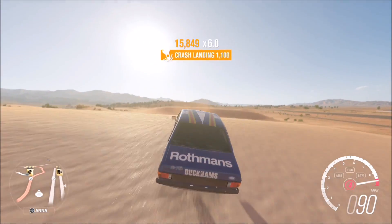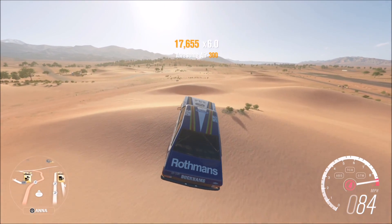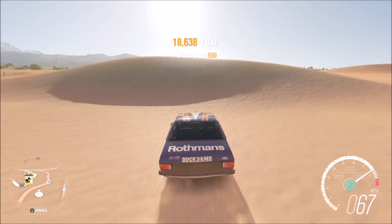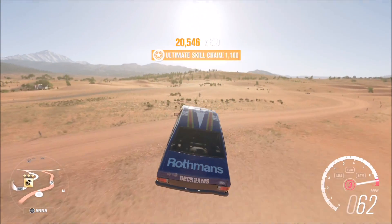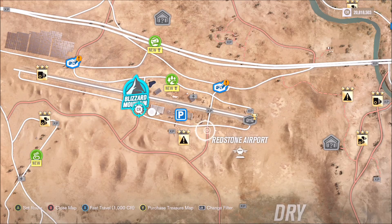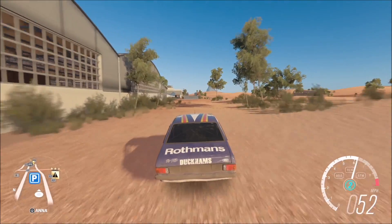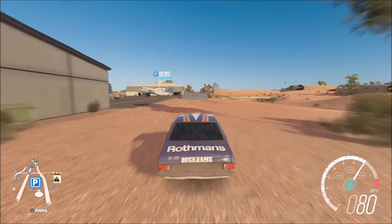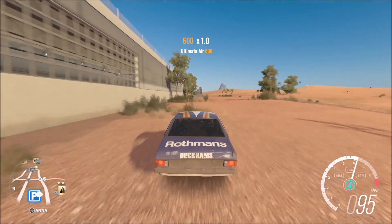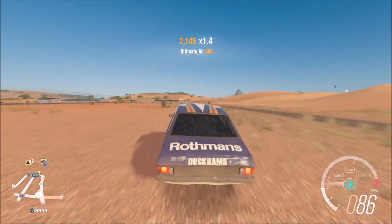Keep doing the jumps for as long as you need to, and when you get the achievement and the Ferrari prize, it's as simple as that — really quick. There are other methods too: you can go to the construction site or use the ramps at the airfield. This second method will take a bit longer but might be easier for some people. Just hit the ramps, land it, and most of the time you'll get the ultimate air skill.